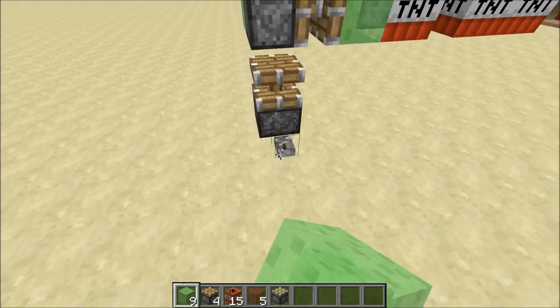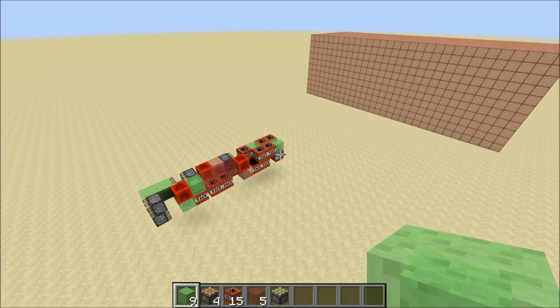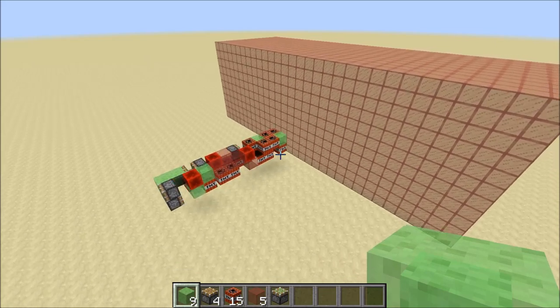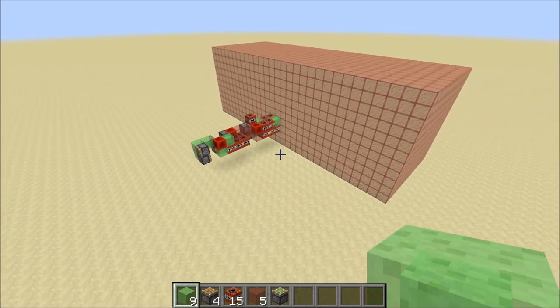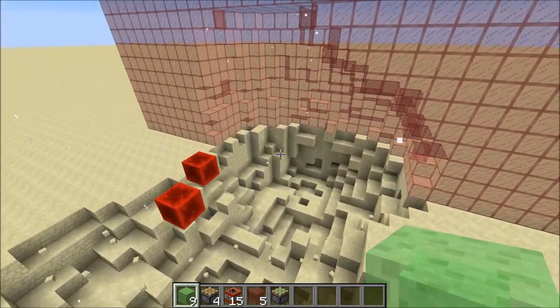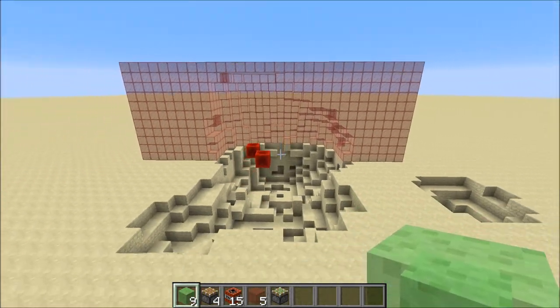I'm going to quickly launch it so we can see the action. It has a double ignition system, so instead of one TNT getting triggered, actually two get triggered, which causes the TNT at the front to be launched forward a bit faster and you get basically a bigger bang. There you go — it's a very powerful missile and I'm going to show you how to build it.